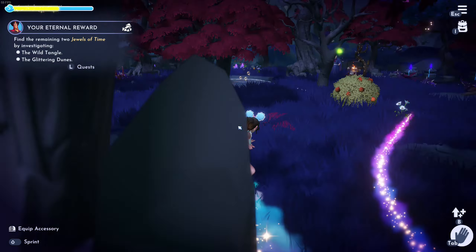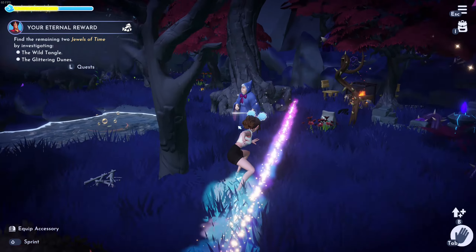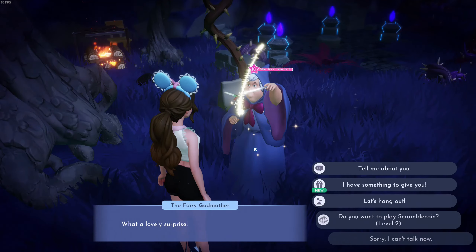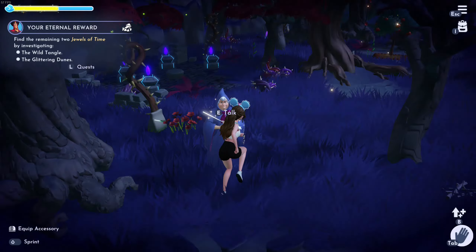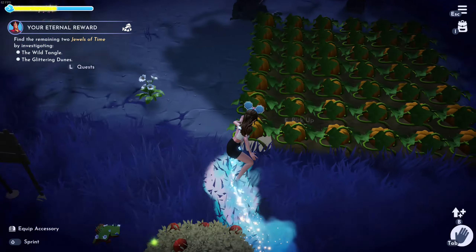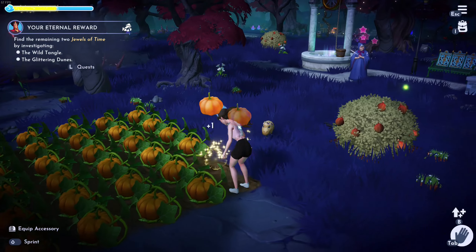Sorry for the noise, I can't control it — my brother is playing games as well. Here, just select the character at the top and select 'Let's Hang Out.' Selling pumpkins will get you a lot of money.